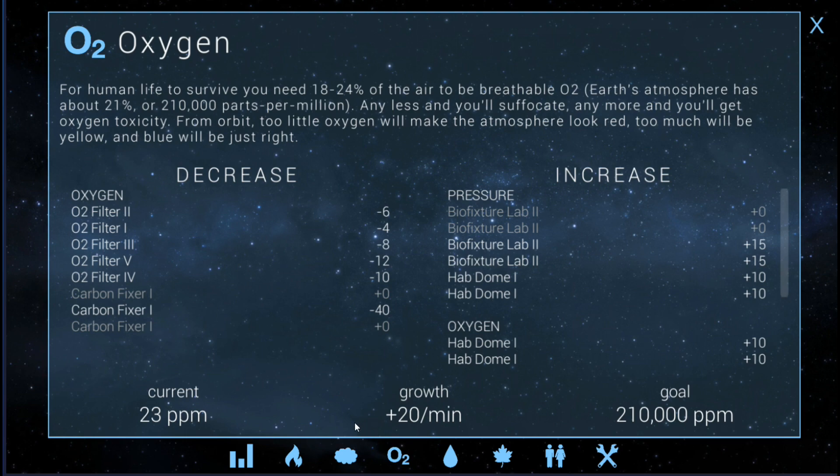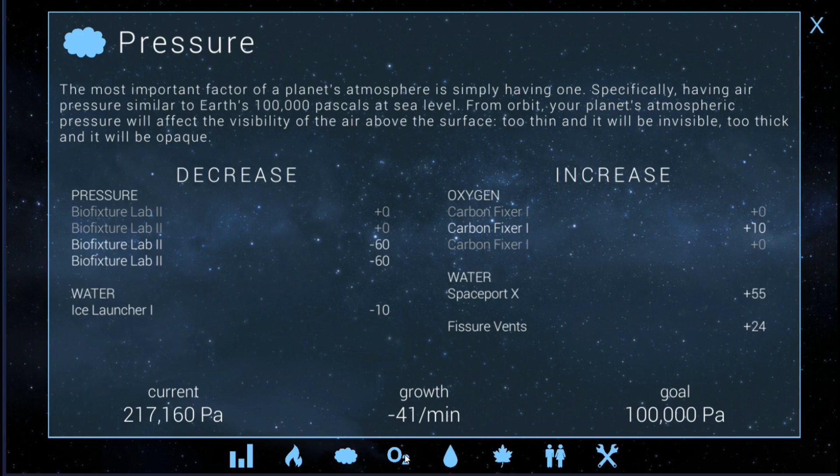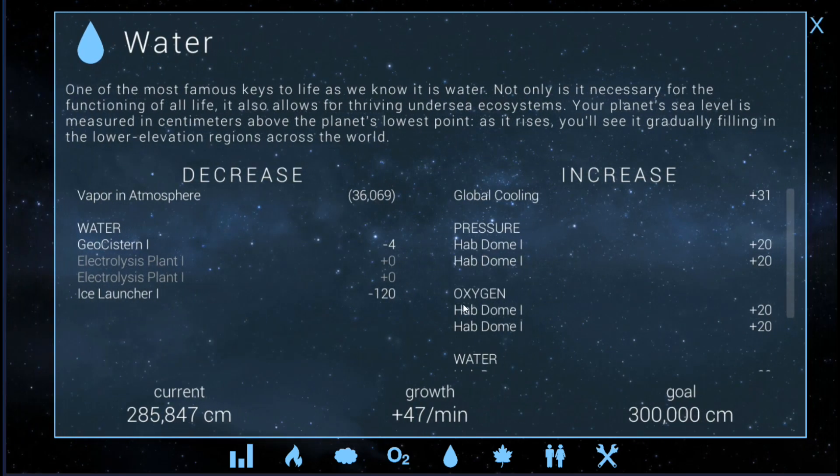Going over to oxygen — we've got plus 20 now. By turning on the two bio fixture labs, I've already increased the oxygen. I'm going to leave the bio fixture labs on for a little bit because pressure is now negative 41, so we'll let that run and get our oxygen up. Once I turn those off, we're going to be at another minus 30, which will put us at minus 10. But I can turn off these O2 filters to cancel that out, so I won't worry about it.